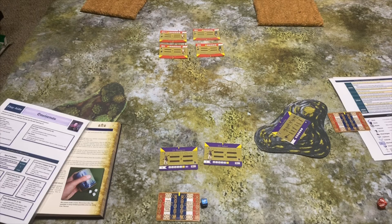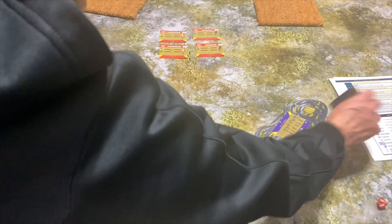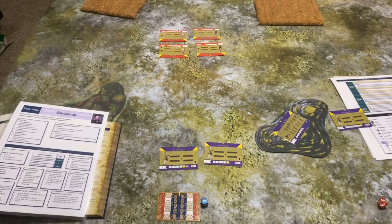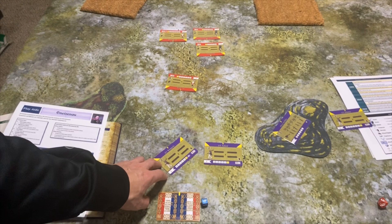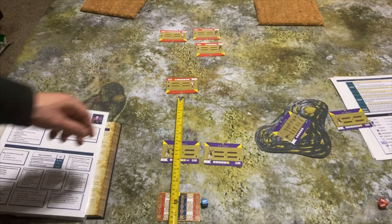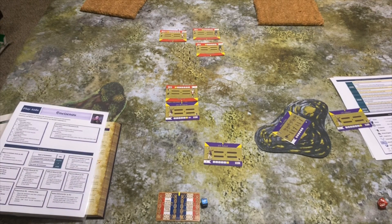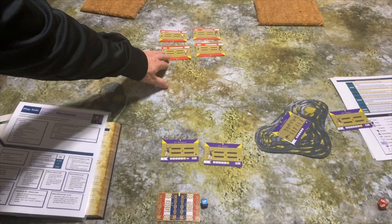As soon as you complete the reserve move, your unit is revealed — the card flips over. The next type is a charge move: you can pivot up to 45 degrees and then move directly forward two base widths into the enemy. Even if the move clips some terrain, you can still make contact as long as you're within two base widths. Once you make contact you're in close combat.